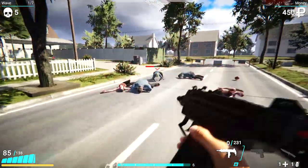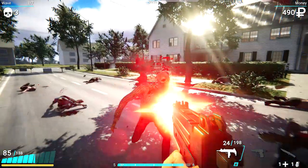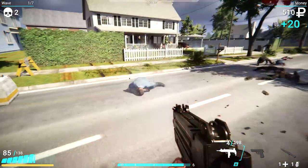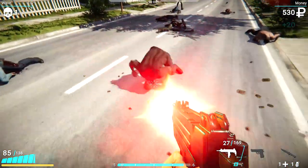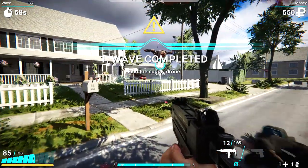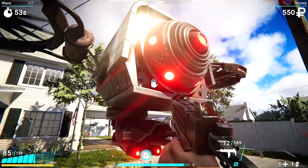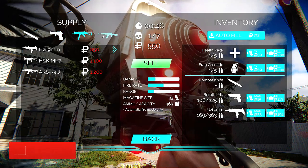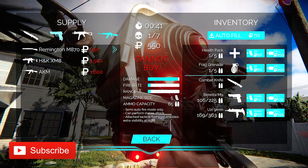In between rounds, you're actually gaining money or points shown in the right-hand corner, and with those points you can buy upgrades. You find this little guy here — this is kind of our shopkeeper — and you can buy different guns, refill your health packs, frag grenades, bullets, all that kind of stuff in between rounds.